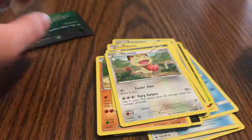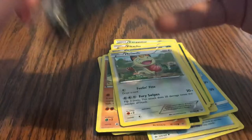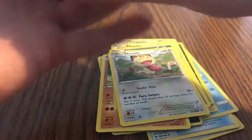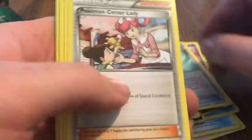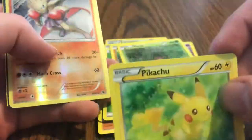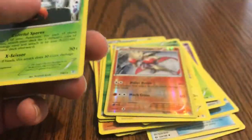Togepi. Maybe the last pack magic here. That's a Froslass. Pokemon Center Lady energy, Diglett, Paras, Pikachu, Hitmonchamp, another Sylveon EX - I got another one of those already.